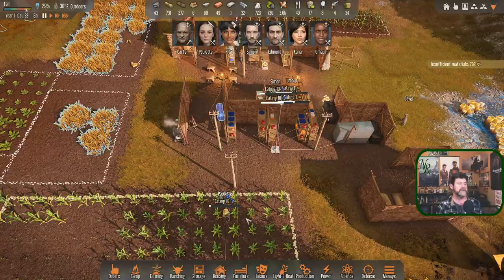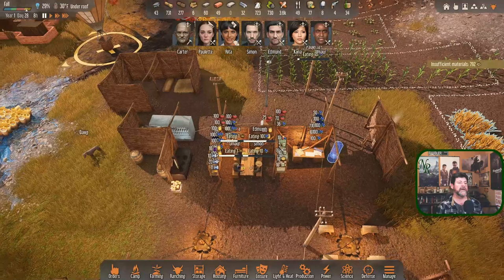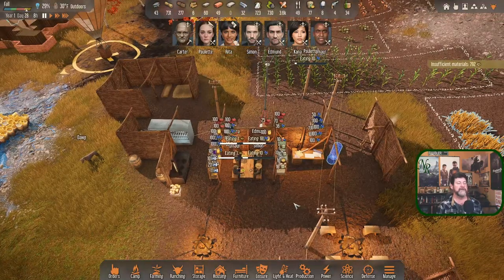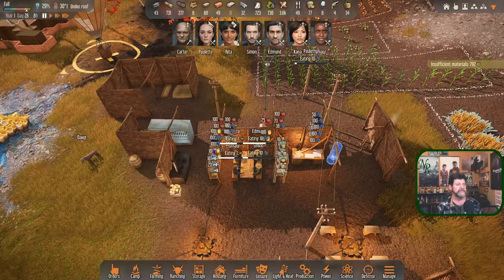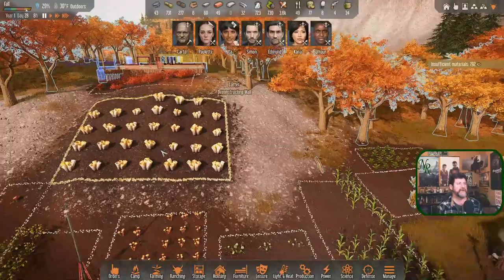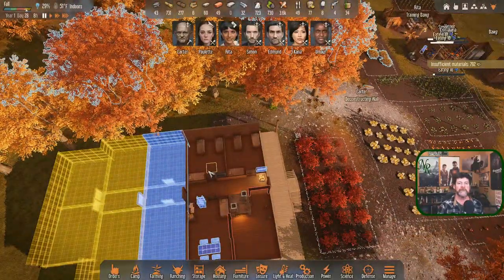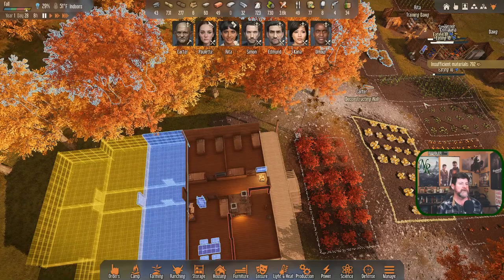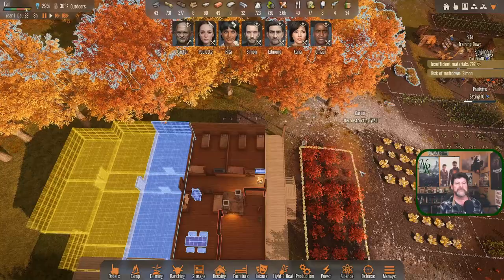Paulette is eating here because there aren't enough seats. We're becoming a two-table family now and they all get up at the same time. Should we vary them - everyone in this bedroom goes to bed an hour earlier and gets up an hour earlier and shifts through the tables? I don't know.